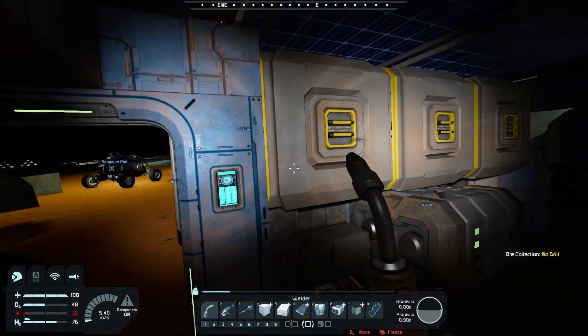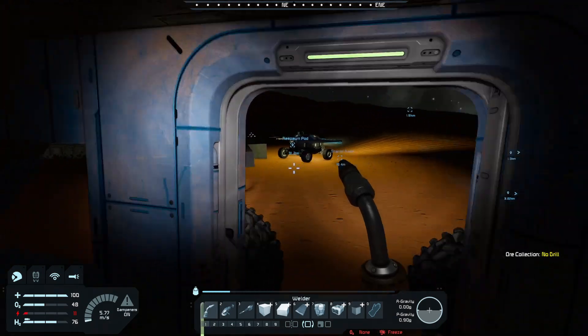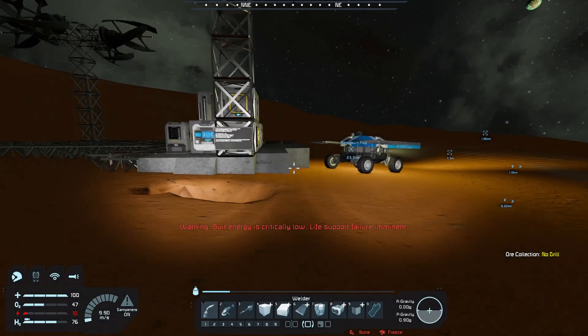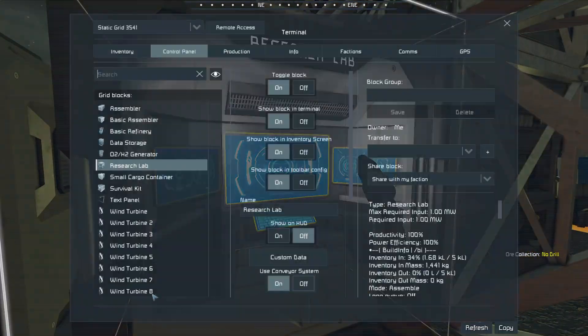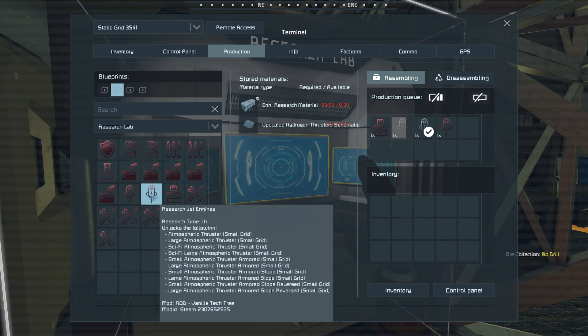In other words, what we can do is fill this up once, put that into our base, let it refine up and fill the hydrogen storage tank, and then fill up one of these again right before we leave — so it can replenish itself and be full again by the time we get back. I think that's a completely doable goal. I just need to do the research, though. I would like to see a few more metal grids so I know I'm not taking away from any potential atmospheric vehicles. But actually, I can't create atmospheric vehicles at all until I research jet engines, which in turn requires the upscaled hydrogen thrusters — the larger ones.